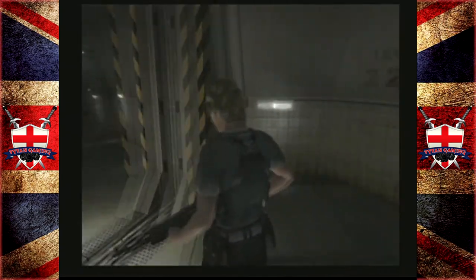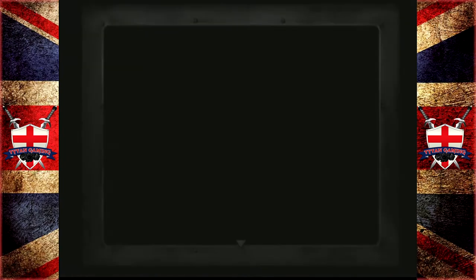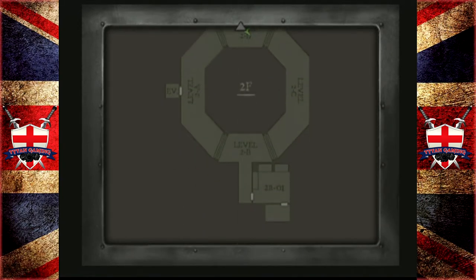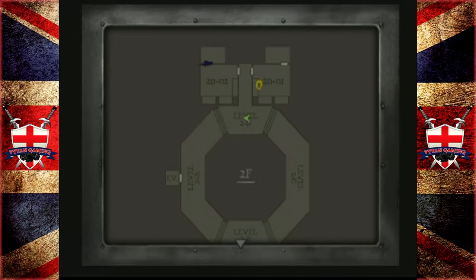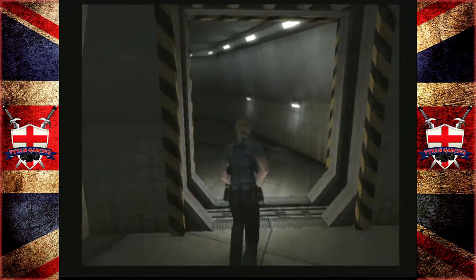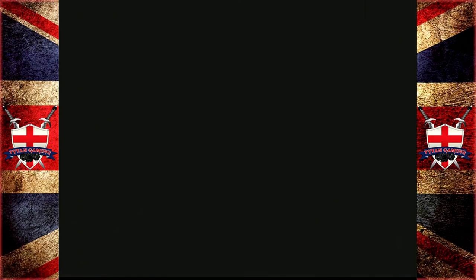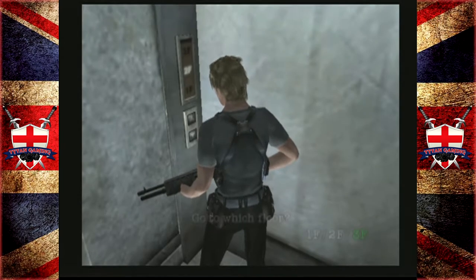I guess we've been everywhere here. We're going to go back to the elevator and down — we have to come back to this area anyway, so we just need to remember those shotgun shells are there. Let's go to the third floor.